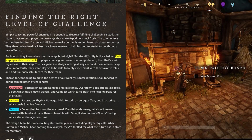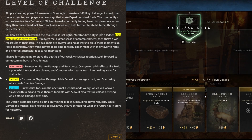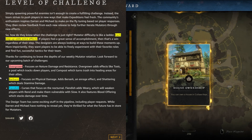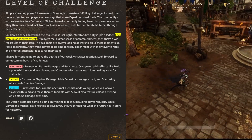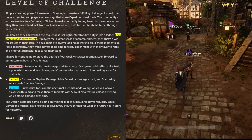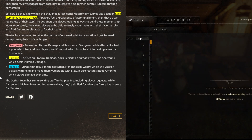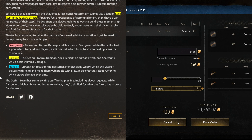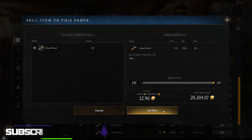Looking forward to the upcoming batch of challenges, they're adding three new mutators. Overgrowth focuses on nature damage and resistance, adding effects like 'Toxic Pool' which tracks down players, and 'Compost' which turns trash into healing areas for allies. Barbaric focuses on physical damage, adding 'Berserk,' 'Enrage,' and 'Shattering' which deals stamina damage. Fiendish focuses on nocturnal curses, adding 'Wary' which weakens players with rend and makes them vulnerable to slow, and 'Blood Offering' which stacks damage over time.